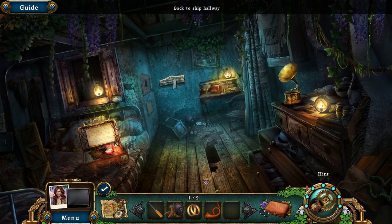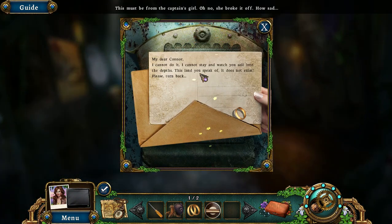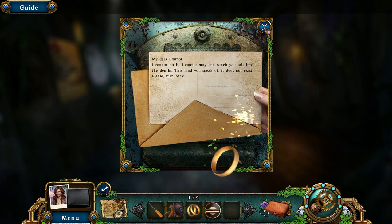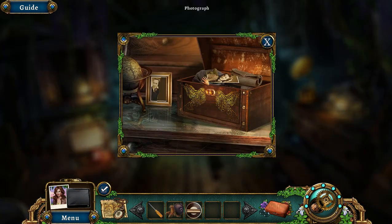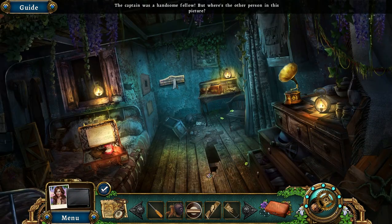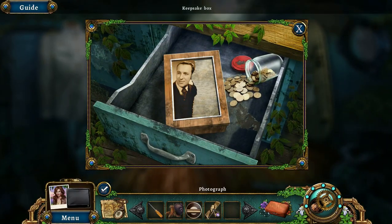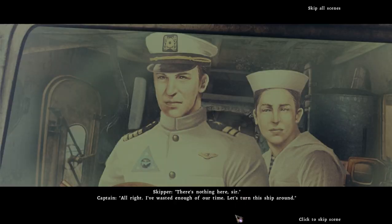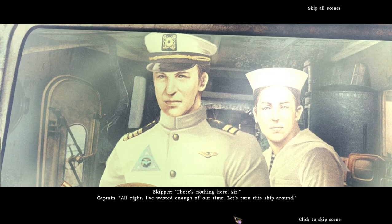That's giving us a trumpet. Oh hey, and we found a knob. 'Oh, my dear Connor, I can't watch you sail away into an unknown land. Please turn back.' That's the tragedy of the captain. Poor, poor captain. He was in love, and then his wife left him because he went on an expedition to an unknown area. There's nothing here, sir. All right, I've wasted enough of our time. Let's turn the ship around.